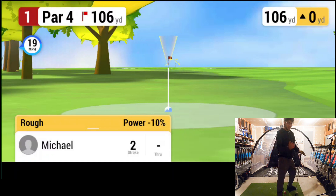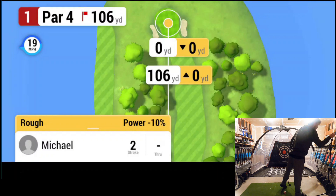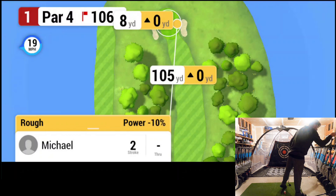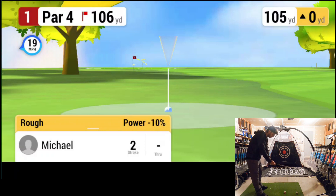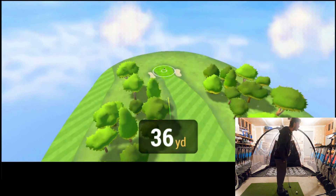That wasn't a bad shot — still doing these swings a little cold, so it is what it is. We have 106 yards to the pin. I think I'm going to downsize to a nine iron — I think we can definitely get to that distance. I forgot the wind was blowing a bit so we're going to aim for the bunker, hopefully that puts us right on the green.